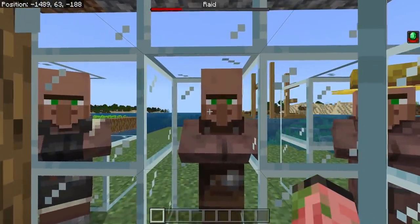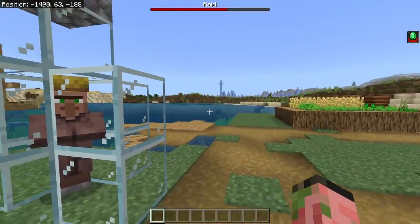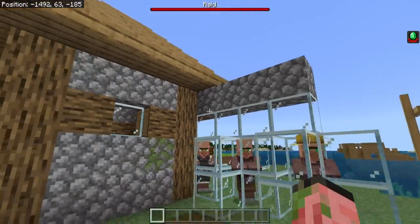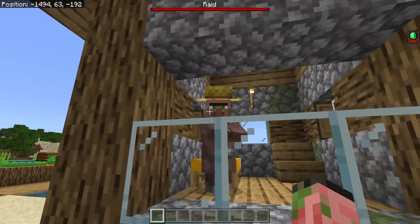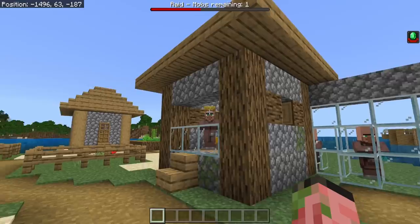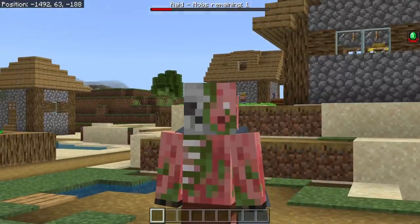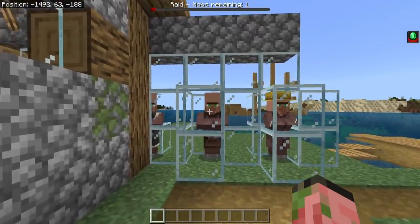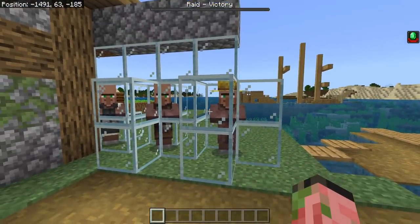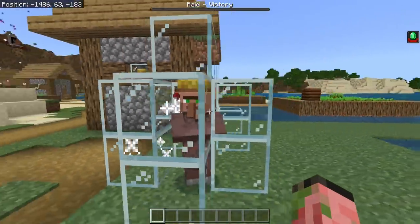A small oversight when adding a new feature to villagers: these guys will now set off rockets when they are part of a successful raid — aka when all the raiders are defeated. However, they set off rockets even when they're in an enclosed space or have a roof above them, or when they're inside of a house. These are explosive rockets, so they actually deal damage. Villagers that are part of multiple raids can end up accidentally killing themselves using rockets, which is not helpful, especially for raid farms. So if you notice your villagers in your raid farms have all disappeared, that is because these guys set off rockets and actually die from them.